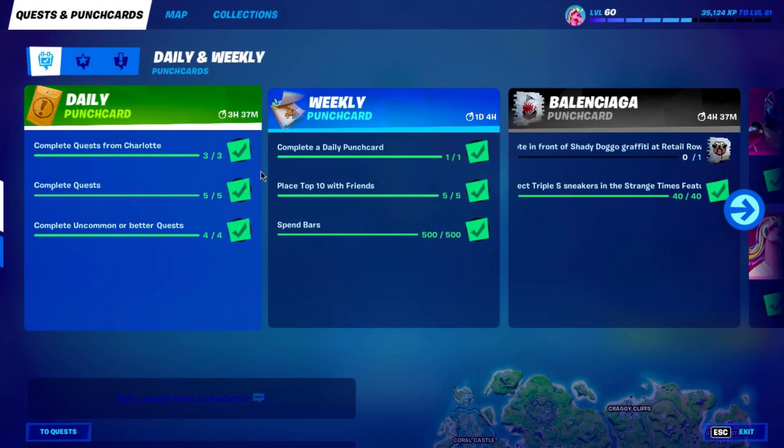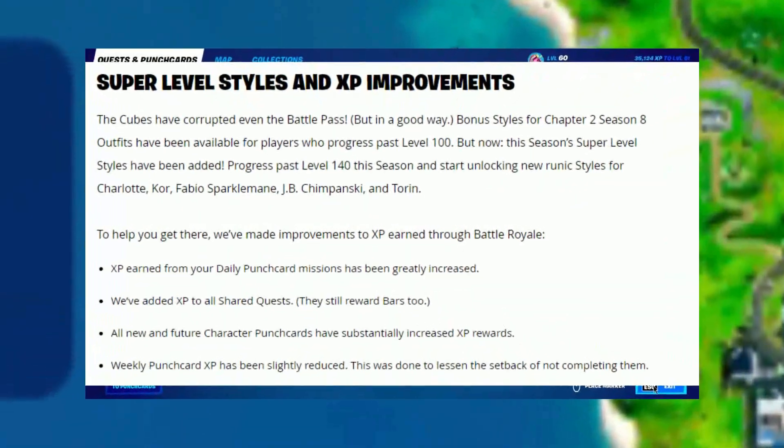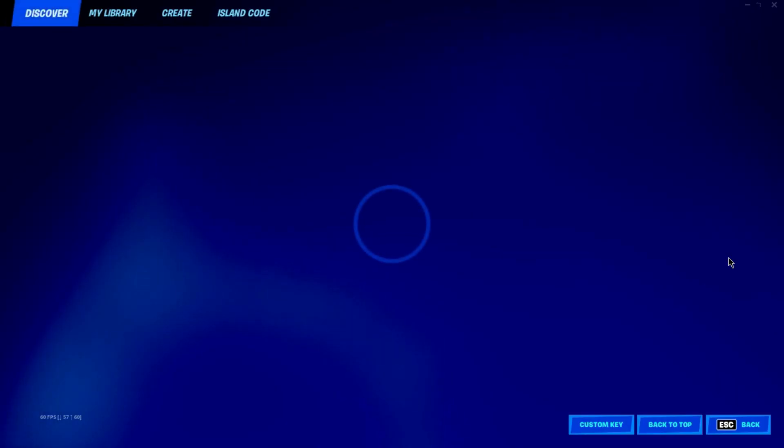Our punch card XP is increased from 17k to 30k, which is very cool. In this way we can level up fast and unlock all the styles. Now let's go to the map and check out what happened with Steamy Stack.